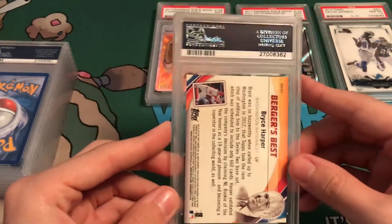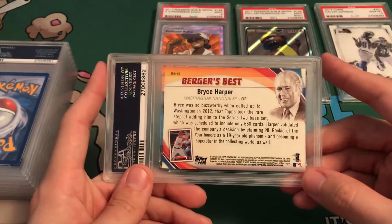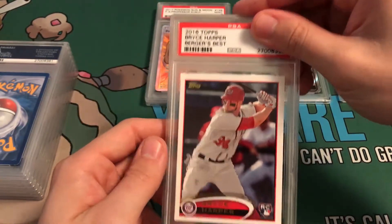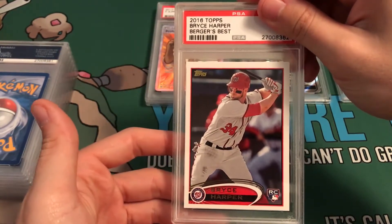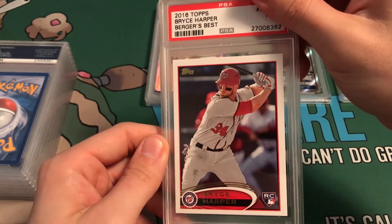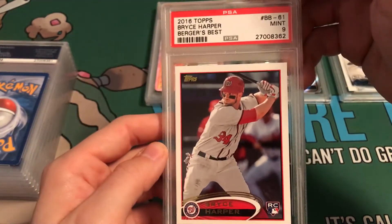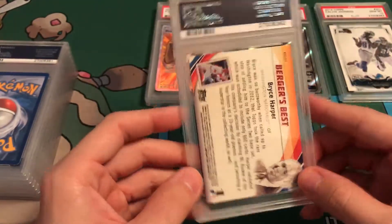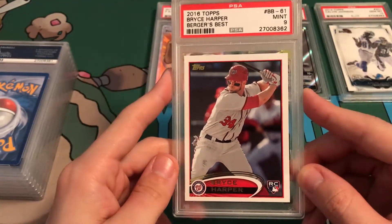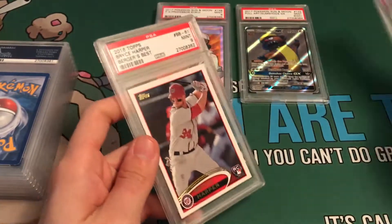Another card that is not Pokemon-related — it's Bryce Harper's rookie card, a reprint in this set. It looked good, maybe a little off-centered. Yeah, it is off-centered now that I'm seeing it. Mint 9. It is off-centered — you can see here it's thicker on one side, thinner on the other — so obviously it wouldn't get a perfect grade. But we got the Calvin Johnson at a 10, so that is awesome.